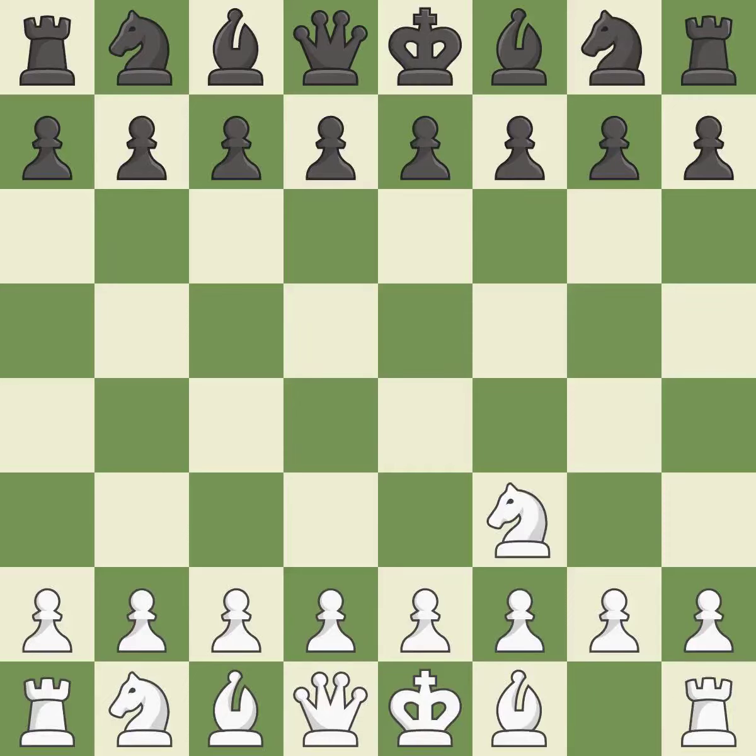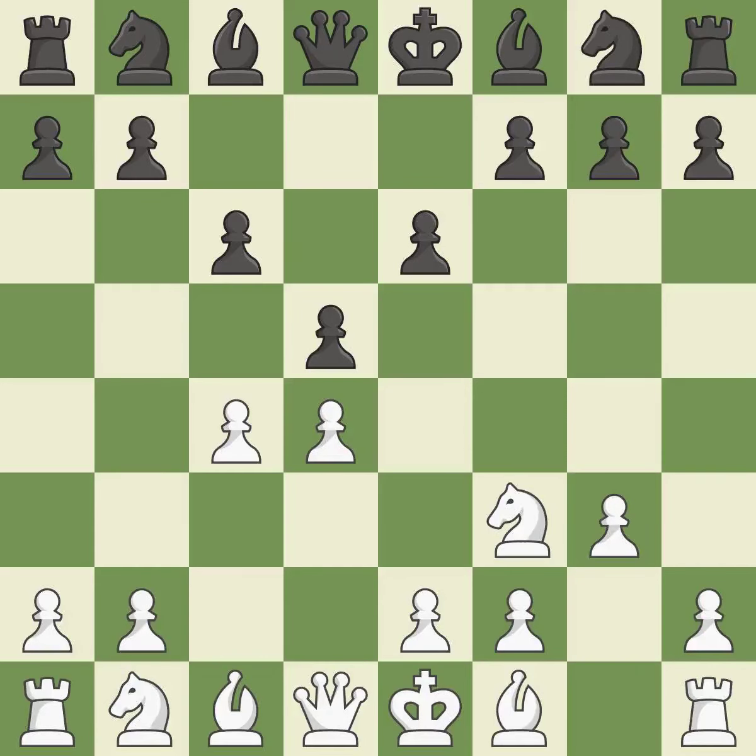The Reti is a less common but flexible opening that controls the center with the knight before committing a pawn. D5 occupies the center and controls the e4 and c4 squares. The d4 square controls the e5 and c5 squares and establishes a solid center. The bishop will be better off as a result of this, prepared to move into a functional square.